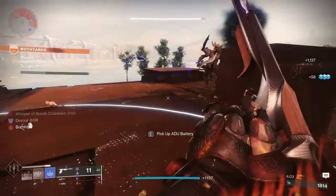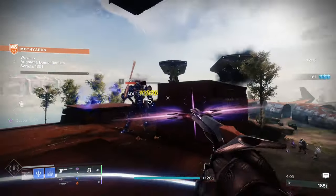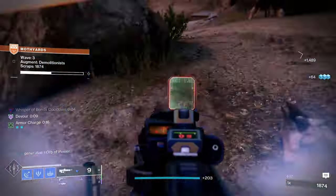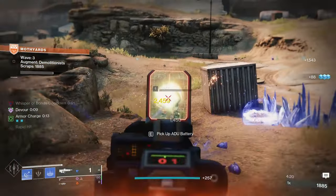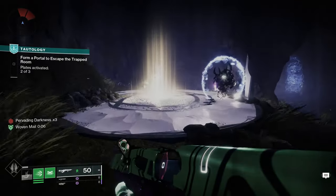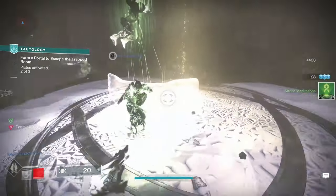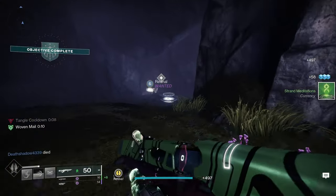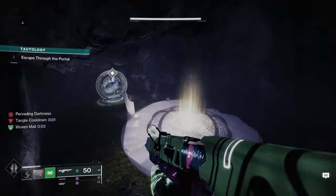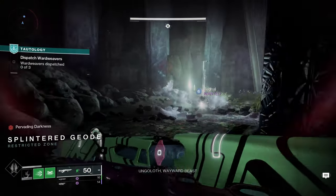Warlocks have the most potential for keeping themselves alive indefinitely. Apply tons of different debuffs to your enemies, then kill them to proc Feed the Void and Devour. This is going to be my recommendation, since sustain is probably the most valuable thing in PvE. Because you'll be applying a lot of AoE debuffs to give yourself that sustain, you have the double whammy of killing everything while not dying. Titans have a lot of powerful tools that make them highly aggressive ability-spamming machines. The barricade build is cool, but taking advantage of Knockout and your AoE melee abilities like Thunderclap or Consecration will provide the most value. Like Warlock, you'll be killing everything while providing yourself with tons of healing. Titans with access to Spirit of the Assassin is a little scary — you really won't be able to die.